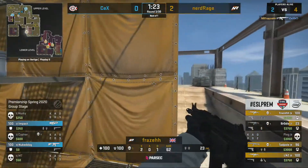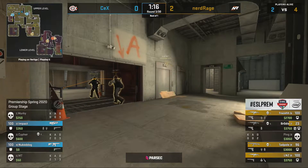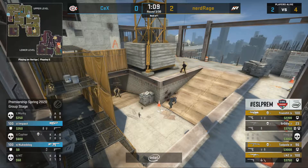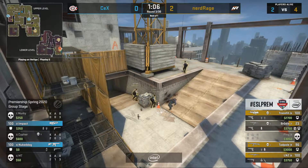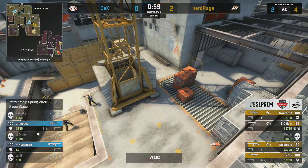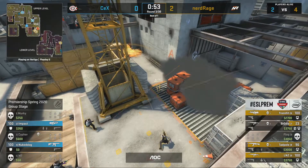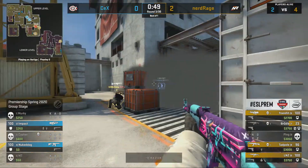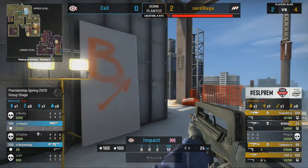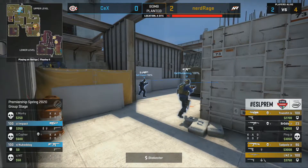Fraser comes in from the back side, MT falls — a two-man advantage for Nerd Rage. A methodical take on the T side: finding advantages, winning battles, keeping casualties low — only Ping falls. Nerd Rage gather outside A with utility ready, smokes and flashes at the ready. There's nobody here to defend; the bomb is planted and this round is done. CEX have to save. Nerd Rage go 3-0 up.